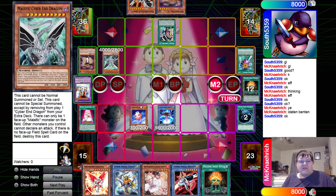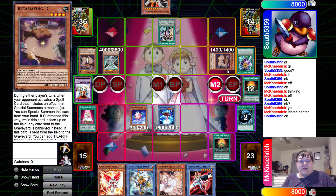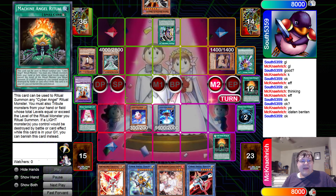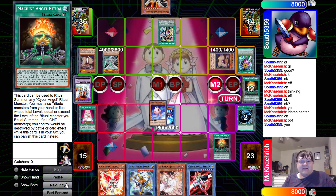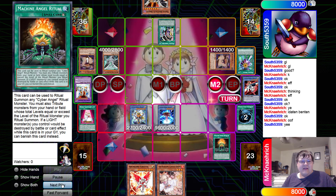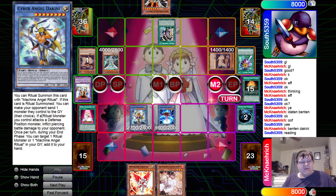We swing over the Retaliating C to get it off the field, but we still have to deal with the Malefic Cyber End. We can make Cerberus to out it — should be no problem. In the battle phase we activate Machine Angel Ritual and our opponent reveals the second Retaliating C. Big oof. We tribute the Bend-10 to ritual summon Dakini: if this card is ritual summoned you can make your opponent send one monster they control to the graveyard. Your ritual monsters deal piercing damage, and in the end phase you can target one ritual spell or Machine Angel Ritual in the graveyard and add it to your hand.